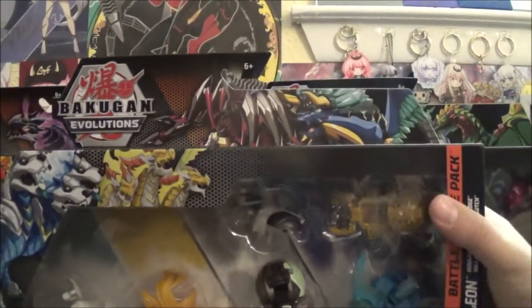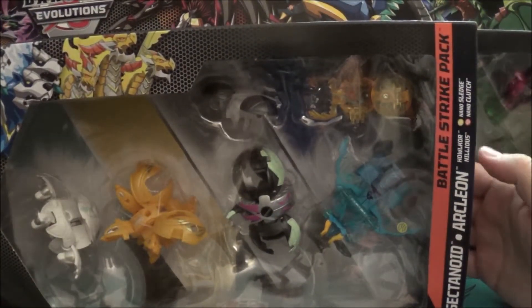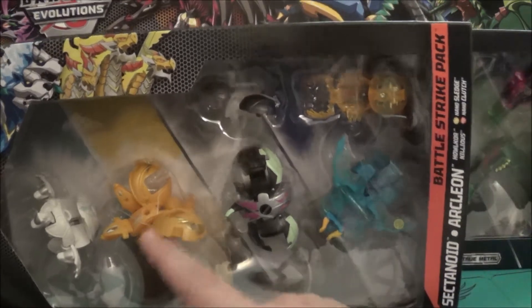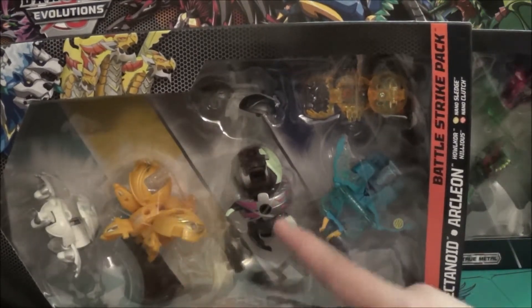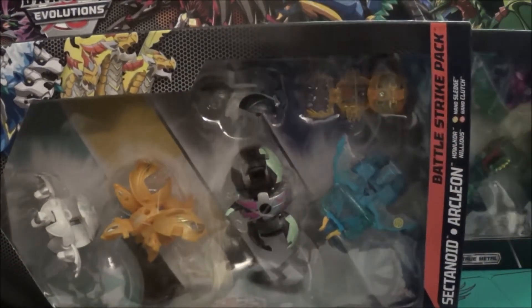So you can see we got Chaos Halcor and Aquas Arcleon. Also got Cheesy Nileus, Platinum Dark Assectanoid, Urlis Sledge, and Pyrrhus Clutch.